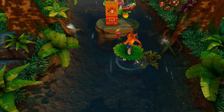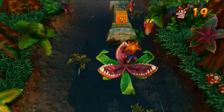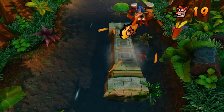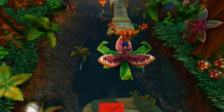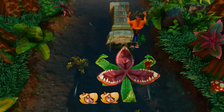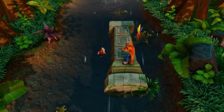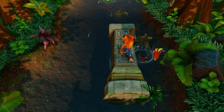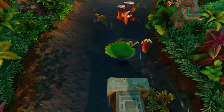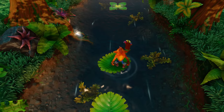That TNT doesn't have an extra life on it like the other one did. If I want to get all the boxes, I think I have to destroy that TNT. Jump on it — don't spin on it or we're dead. You can hear the explosion. Let's continue on, destroying as many boxes as possible.